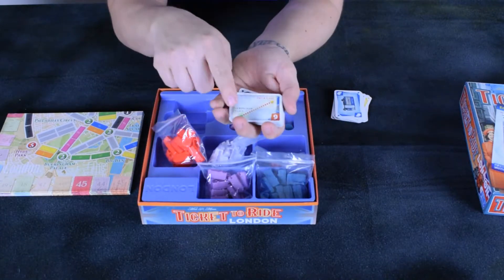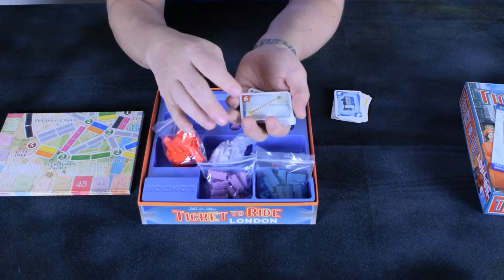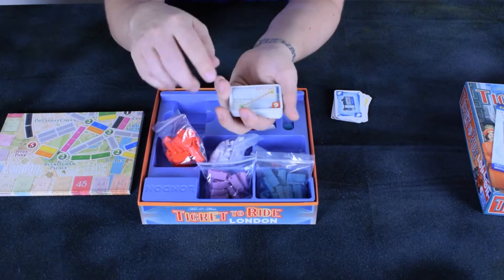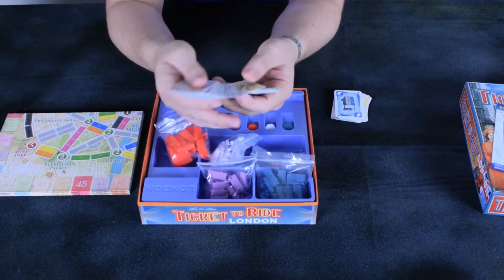Then you have your destination tickets, which are nice and easy — always showing where you're going and where you're from. For example, that one is nine points. You've got to go from Buckingham Palace to Brick Lane. There are a shed load of them.